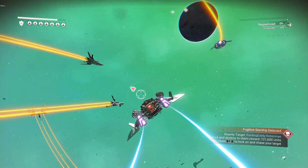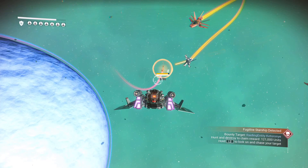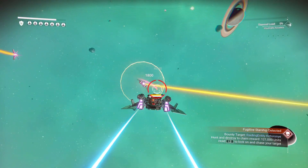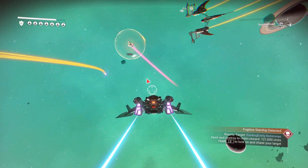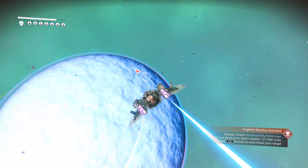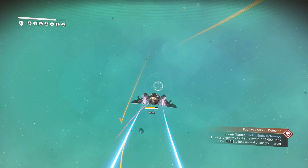So I got to wondering: do they actually do anything when they're in the battle with you? How much do they contribute to the fight? The other day I got into a fight with a pirate and I just didn't do anything — I waited to see what my wingmen could do. And as you can see here, they didn't do much of anything. They took his shield down a little bit.